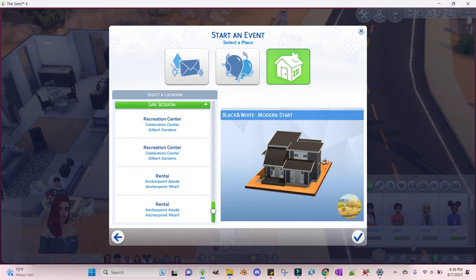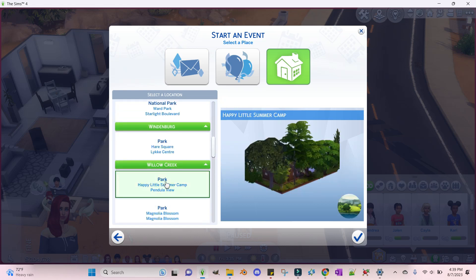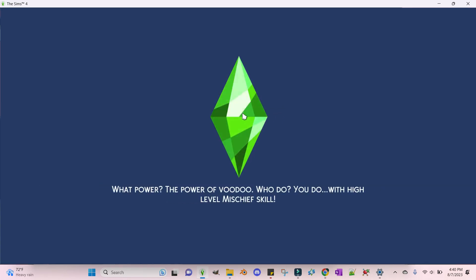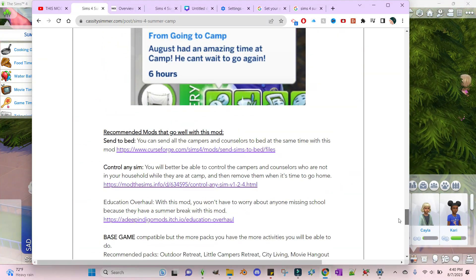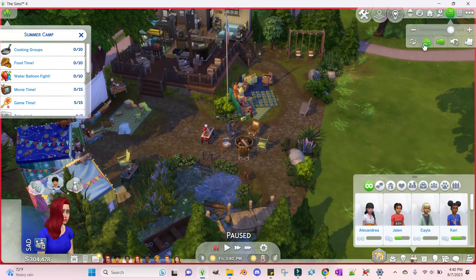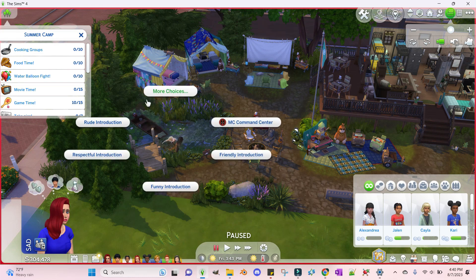I'm going to find the park I set up — Summer Happy Little Summer Camp — which I set as a park so it would show up. We'll press it to start our summer camp. This is a Friday after school, which is a great time to start because you won't be interrupted by school. There's also a mod — Education Overhaul — with which you won't have to worry about anyone missing school because they have a summer break.